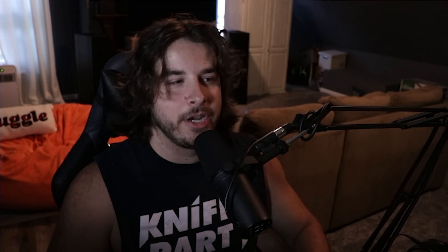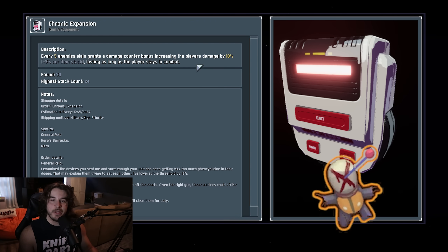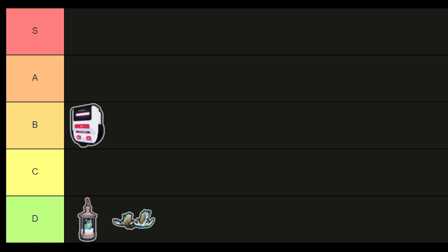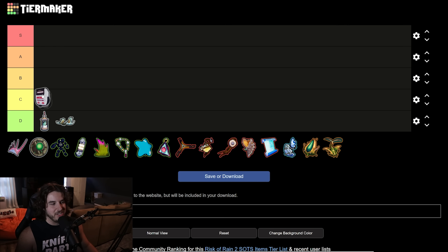Cautious Slug — if you don't take any damage you get the heal even while dealing damage normally. Red Whip on the other hand — if you use any combat-related ability it'll instantly cancel the effect regardless of whether you're hitting a target. Chronic Expansion is pretty much in the middle: you can use a combat ability, but if it doesn't hit anything you don't count as staying in combat. As long as you are hitting something or taking damage you retain the damage bonus. The obvious exception is the Forgive Me Please equipment, which keeps racking up kills — every proc gives a stack. For that one use case alone it probably belongs in B tier; without it, maybe C or D tier. Averaging it out, a solid B tier item.